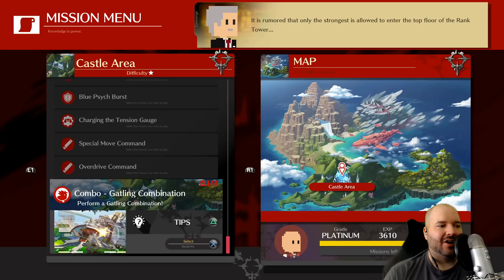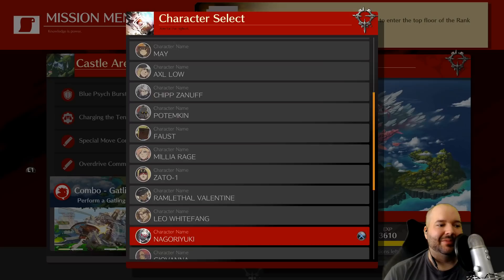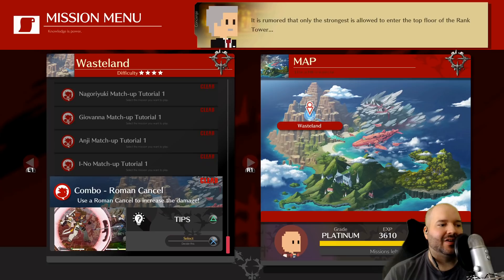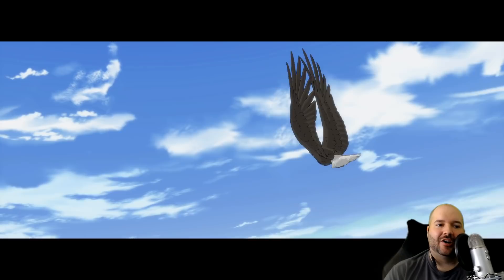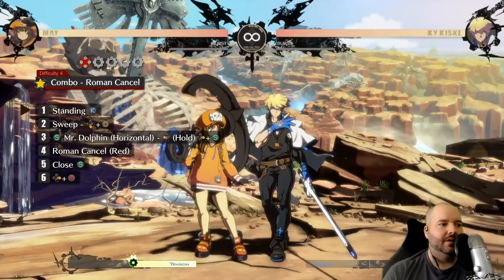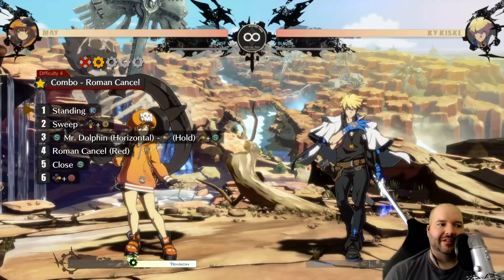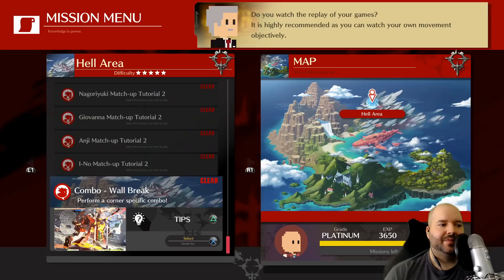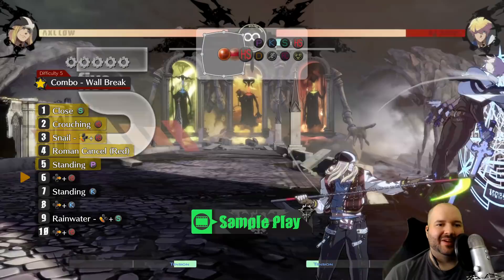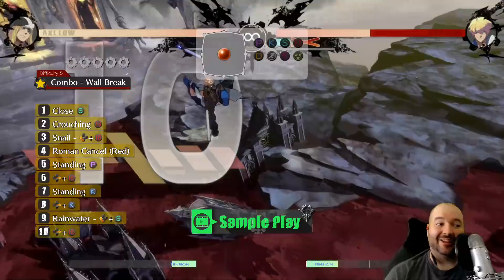The fifth mission type I'd recommend is the combo trials. There's no dedicated combo trial mode in this game — instead, combo trials are interspersed throughout the mission mode. You pick your character and it shows you a combo, starting simple with basic Gatling combos and getting more advanced, like Roman cancel combos in the four-star area. In the five-star area, many of the combos are wall break combos and can be pretty hard. Don't forget you can always look at the sample to see exactly what the combo is supposed to look like.